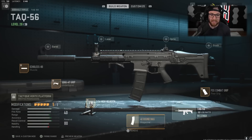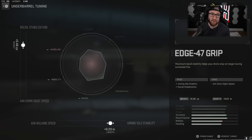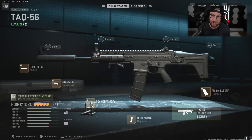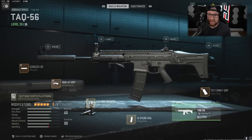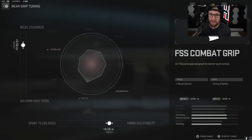Make it a little bit more maneuverable. The Edge 47 grip: we have Recoil Stabilization — making up for our last attachment — and Aiming Idle Stability. Aiming Walking Speed just isn't that important with assault rifles; it's much more important when you're using an SMG. High Velocity Rounds: I'm going to go Damage Range and Bullet Velocity, but not too much — don't ruin that recoil too much. And then finally, our FSS Combat Grip: we have Recoil Steadiness and Aiming Stability. We've already made up for that ADS speed, so we're going to make that recoil a little bit better here.